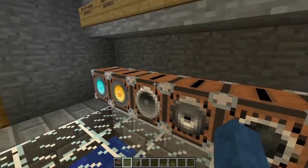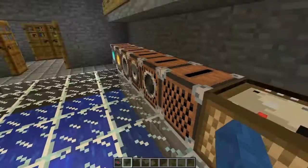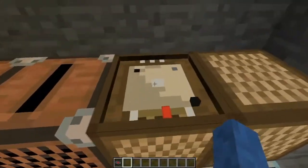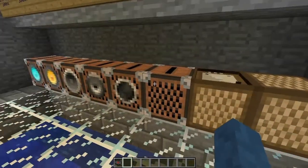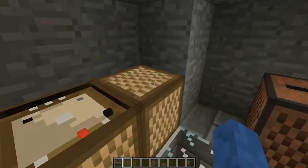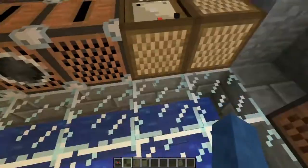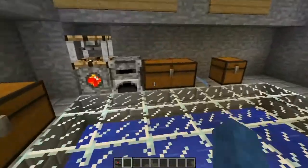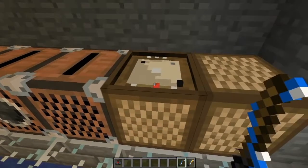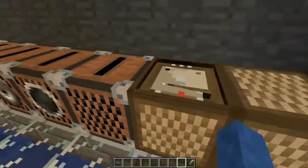Then there's the record player, which aside from the world range jukebox is probably the newest one. It plays music discs like all the others, but it can be upgraded by putting speakers on the side — it supports up to two speakers. It also supports different needles; you need one needle to make it work. With the simple needle, the base range is 10 blocks.